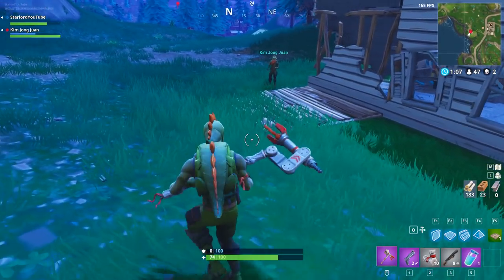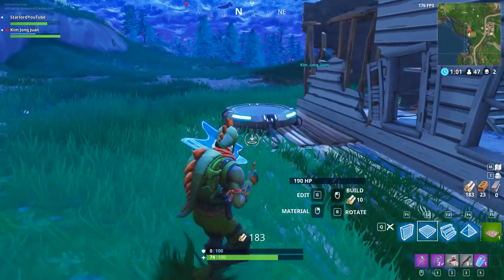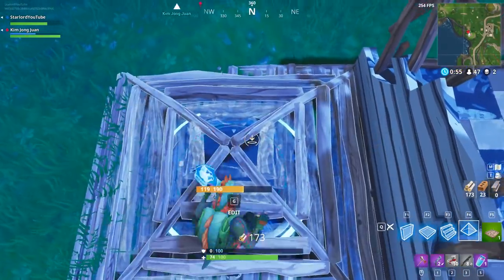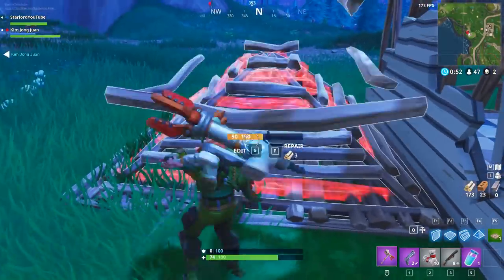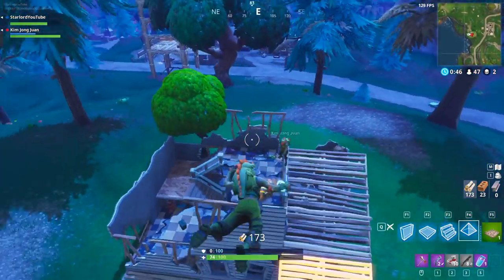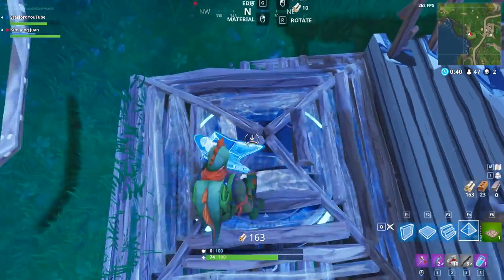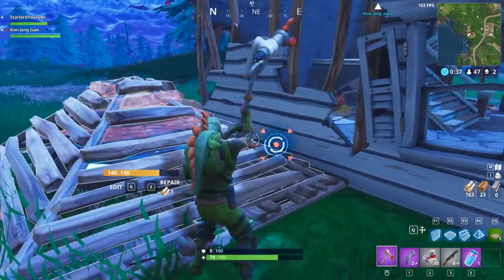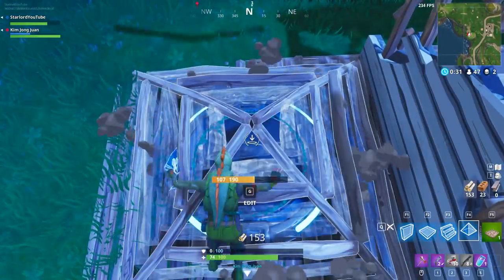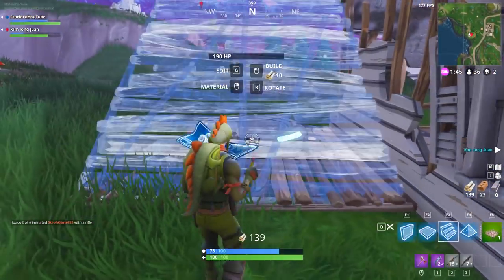The first thing you're going to want to do is have yourself a jump pad — that's a necessity. You're also going to need a lot of wood. What we're going to do is place the jump pad down on a piece of wood, brick, or metal, and find the pyramid-type structure that you can build. As you jump onto the pad itself, you're going to very quickly place down the pyramid just as you hear that parachute-up noise from the jump pad.